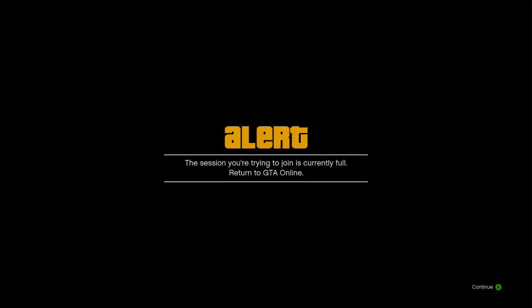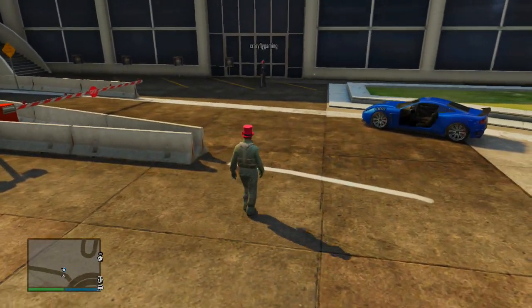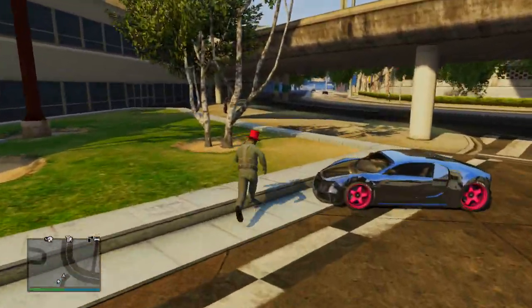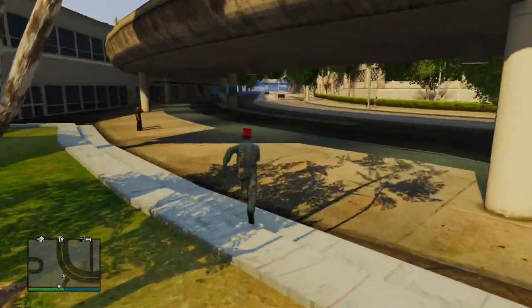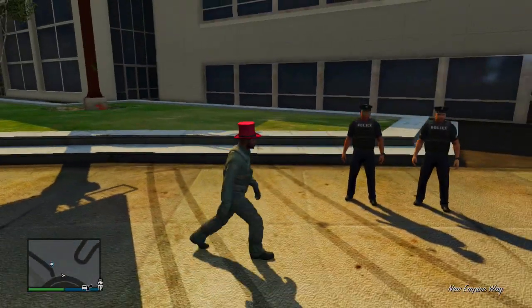Press A and after that it will say that their game session is full. Just press A again and it will put you back out onto a screen like this. Basically you're in the glitch right now, so all you have to do is play around with it. You can tell if you did it correctly by going up to a police officer.